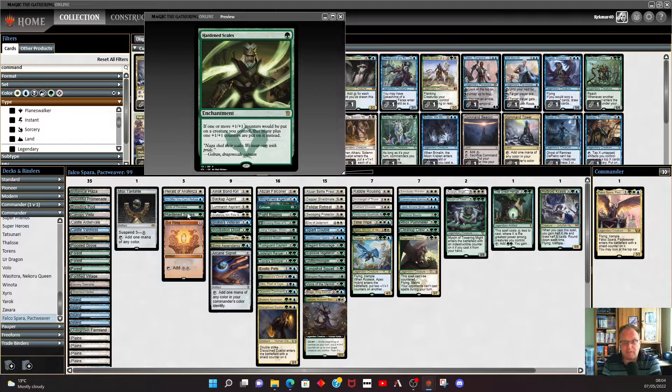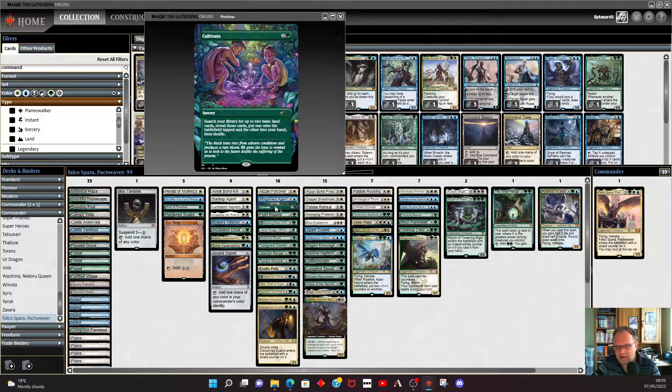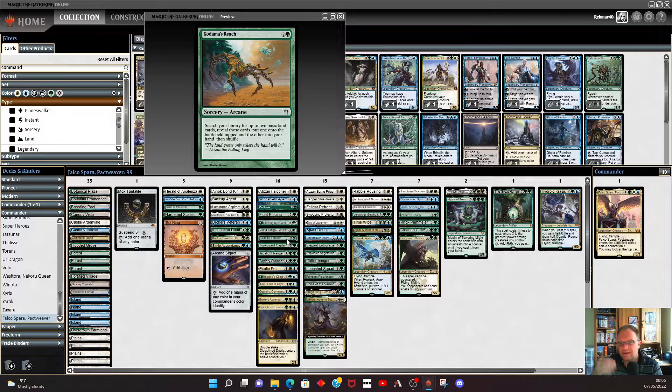Hardened Scales, as we all know, has seen a lot of play in Modern, Commander, and everywhere it's been legal including Standard. It's quite good in this deck — we've got lots of things that care about +1/+1 counters, and getting an extra +1/+1 counter means you can get two triggers off Falco if you need to. To start off with the ramp, we've put in Birds of Paradise, Cultivate, and Kodama's Reach just to get the lands we need. The deck is heavy at three and four mana, so making sure we get to four mana means we can cast most of the deck.